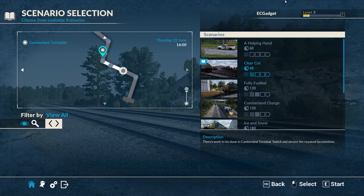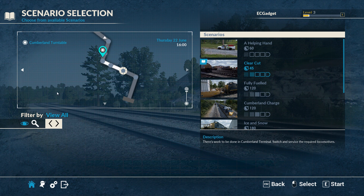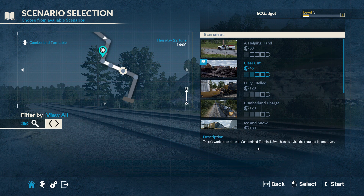Anyway, getting right on with it - clear-cut is the one we're going to do. I'm going to do this in two parts, probably 20-25 minutes each. We're working in this area, looks like we're going to be using the turntable and all that kind of stuff. There's work to be done in Cumberland terminal - switch and service the required locomotives. Let's start.